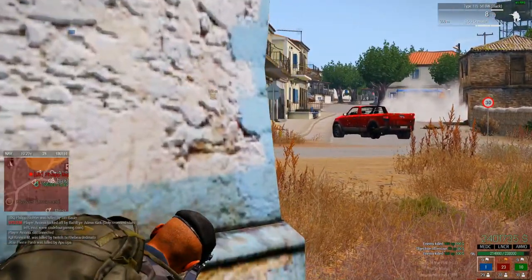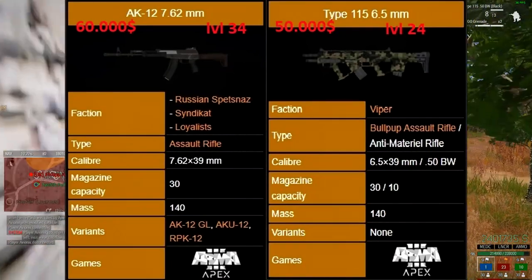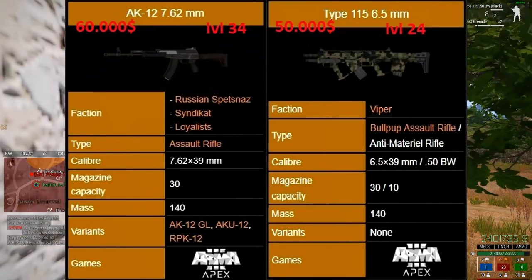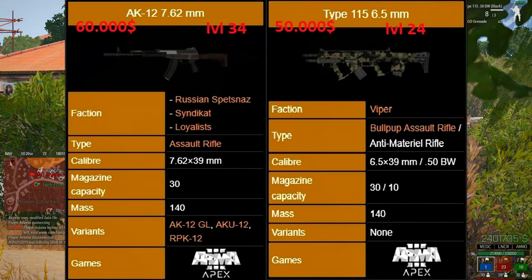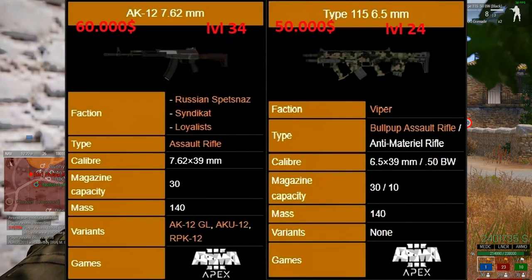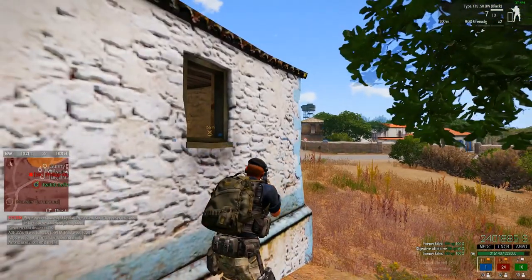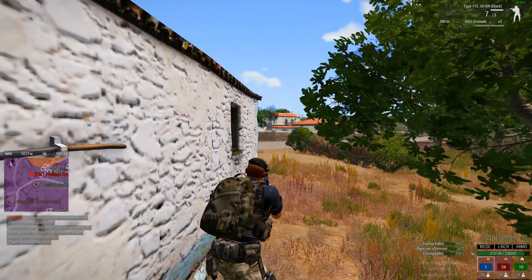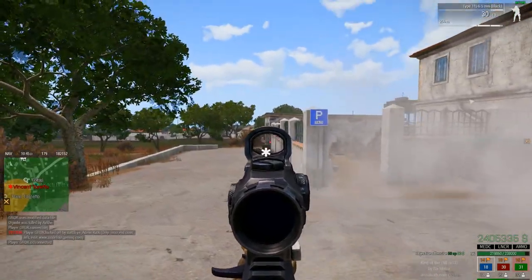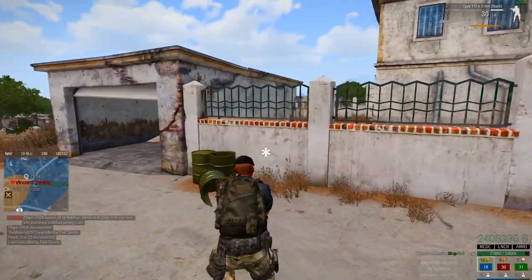Let's do a comparison versus the AK-12. The AK-12 unlocks at level 34 versus the Type 115 at level 24. The Type 115 costs $10,000 less. The mass — which affects movement speed and stamina drain — is the same for both. Both guns can be suppressed as well.